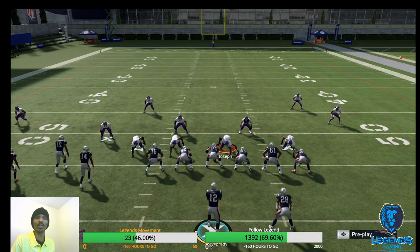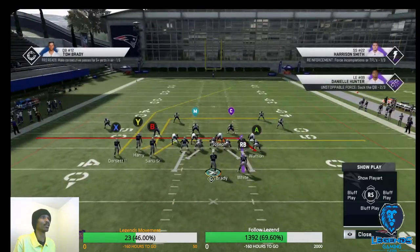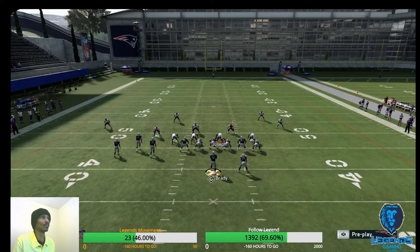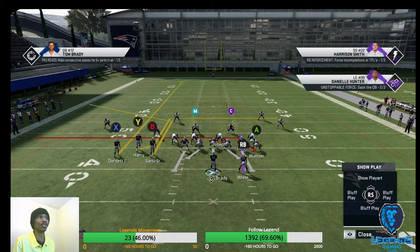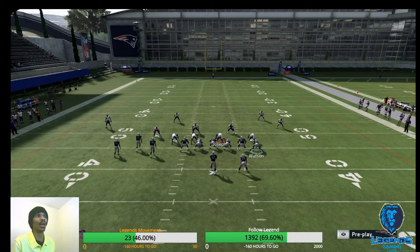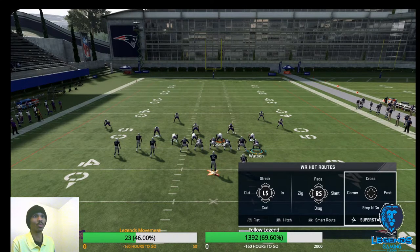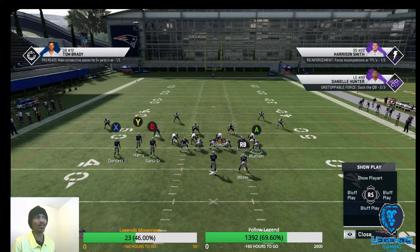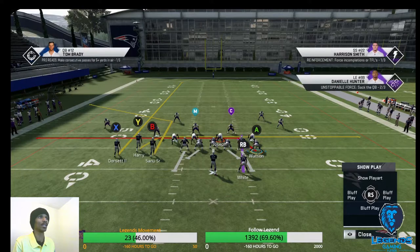Now this next concept is not a one-play touchdown beater — this is actually just attacking the coverage. We had inside cross, so what I'm going to do is put Dorsett on the streak and hot route Sanu to a corner route out of Hot Route Master. See the corner route — he's on the corner right now. Sanu should get wide open to the corner.